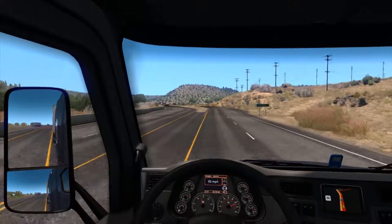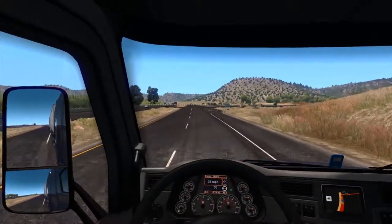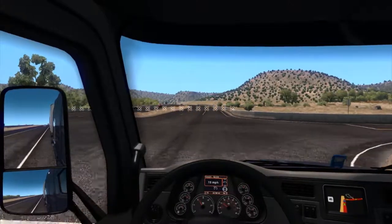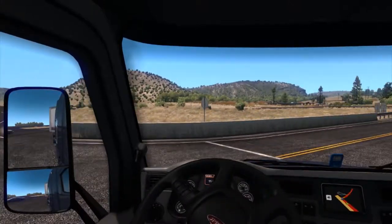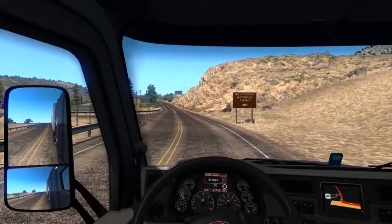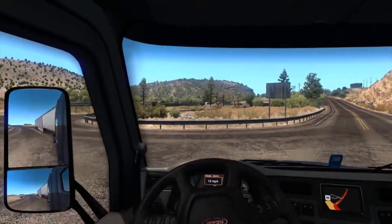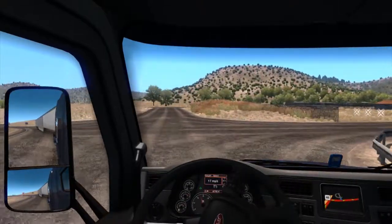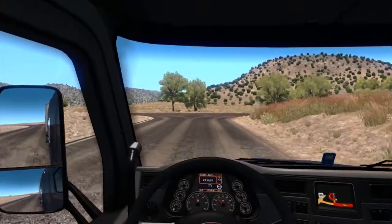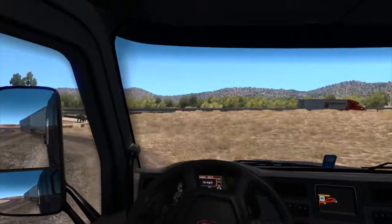I'm going to press I so I can see my speed on the dashboard. Let's engage cruise control - the speed limit's just gone down to 45. There is a historical site around this corner - I might just stop off there. You can see the historical site sign, very similar to the historical site signs in the UK, sort of brown with white writing. Yeah, let's go in here and have a look - it was the Billy the Kid something or other.